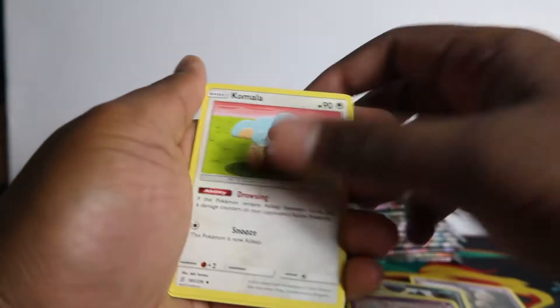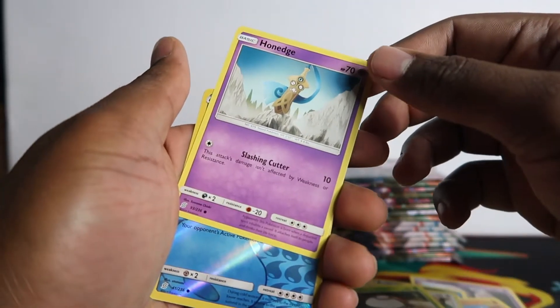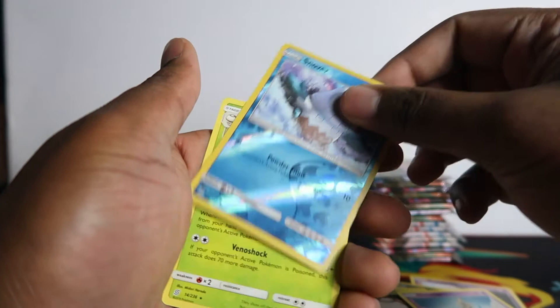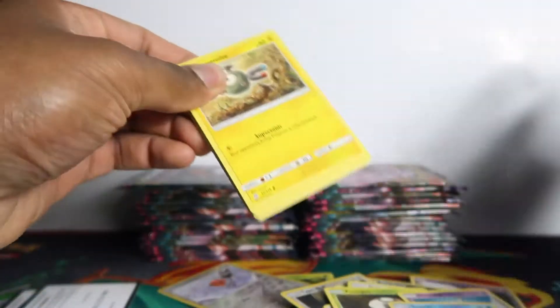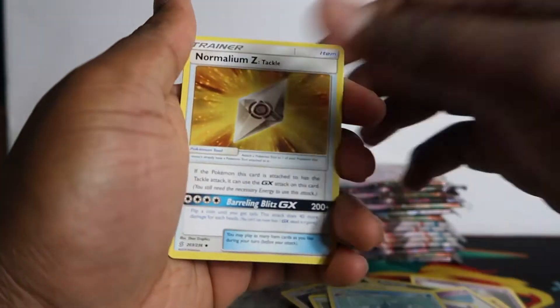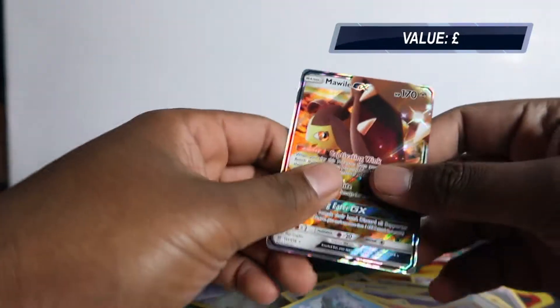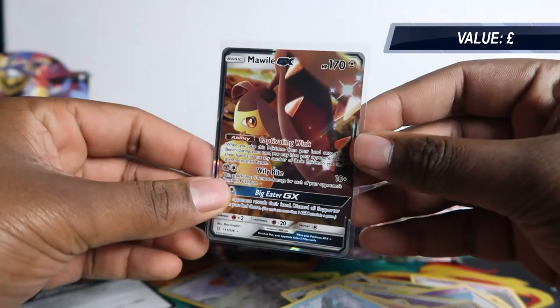Litwick, Drifloon, Slakoth, Foongus, Snover — we got a white code so there's going to be a hit in here, this is gonna be our first hit. Oh, a Mawile GX — that is the worst GX you can get in this set, it's like two pounds or something. But yeah, we got Mawile GX. I'll move these to the side and clean up.